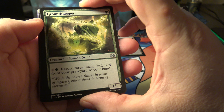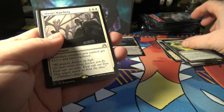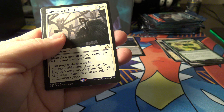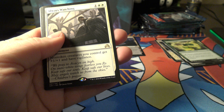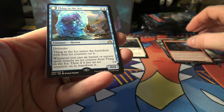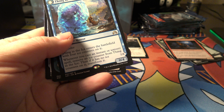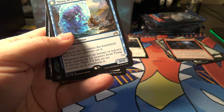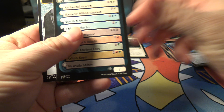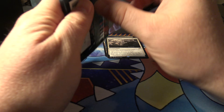Groundskeeper, tenacity, howl pack resurgence, and we got an always watching - worth about a dollar sixty-two. Oh wait, we got two rares in this pack! That's pretty cool, I don't think that's ever happened to me before. Thing in the Ice - let's see what that one's worth. Oh my god, that's a nine dollar card right there, not bad at all! And there's a clue token - some of those tokens are actually worth a couple bucks.